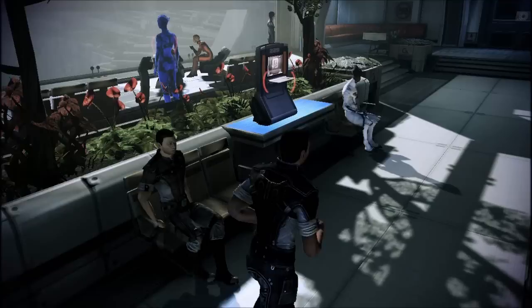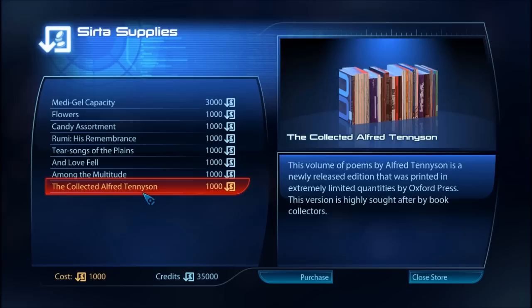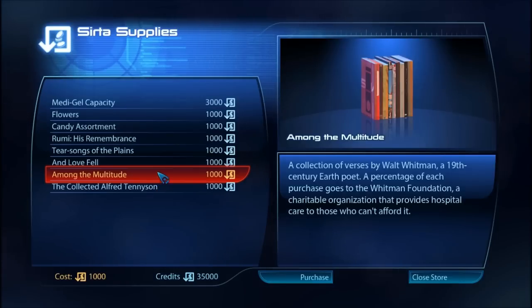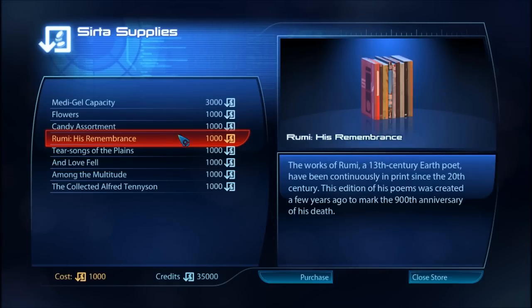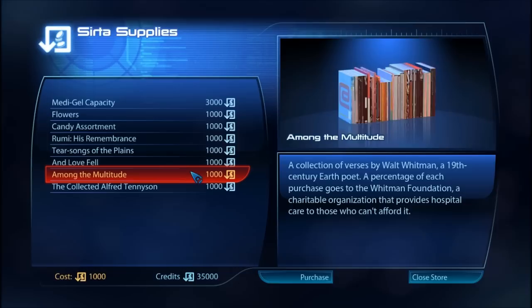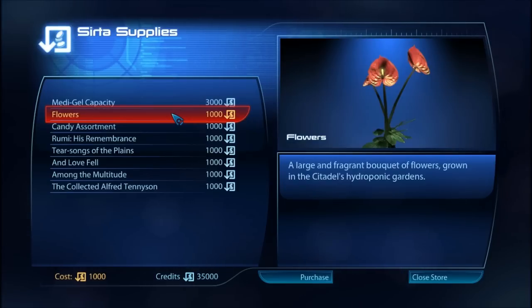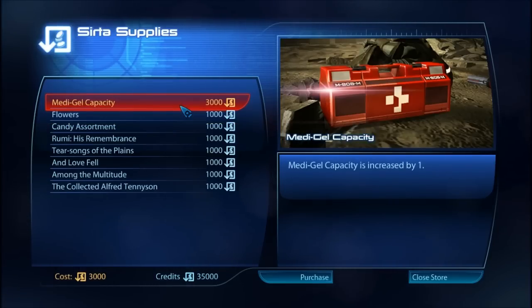Hey, a store. Welcome to Serta. Look at all this. I'm guessing that these items right here are gifts for the crew. The biggest one would be this — Tennyson — seems like something that Ashley would want. All profits from sales go to help new medical research. Then, of course, flowers and all that other stuff. And Medi-Gel capacity increased by one. Serta is a non-profit organization dedicated to the medical needs of all sapient life. I'm going to get these.